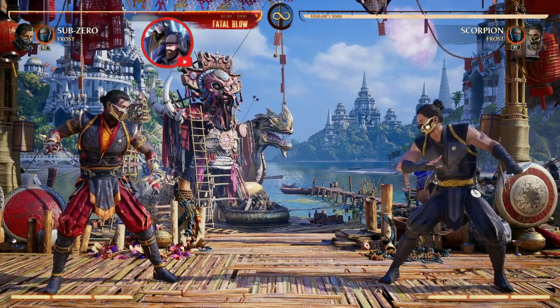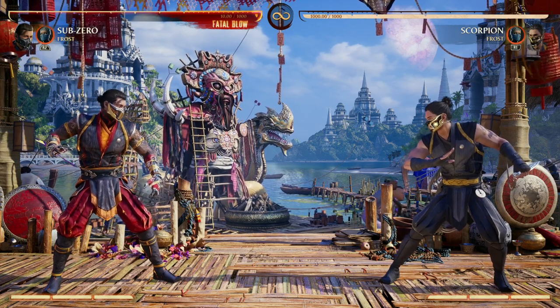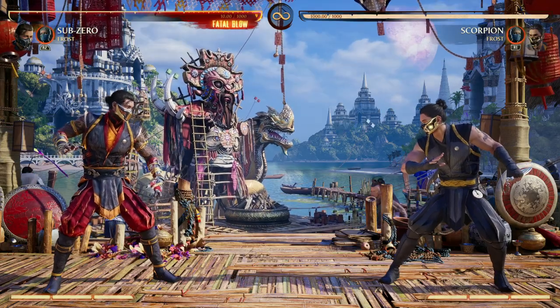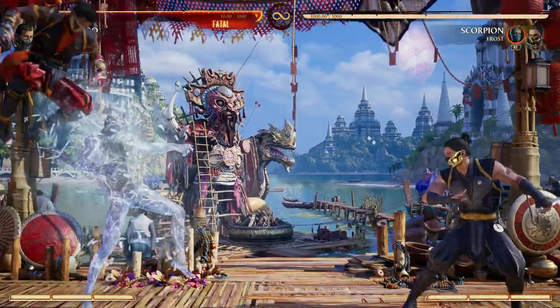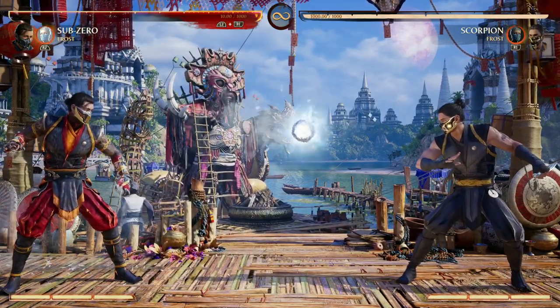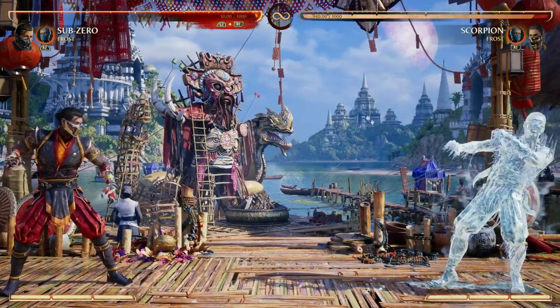Believe it or not, I love to double down on the freeze when playing Sub-Zero, so I love to use Frost. The big reason is two things: my opponent is already afraid to approach me because of my ice clone ability, but having Frost's back cameo ice orb creates even more pressure and makes my opponent not want to approach me even more.